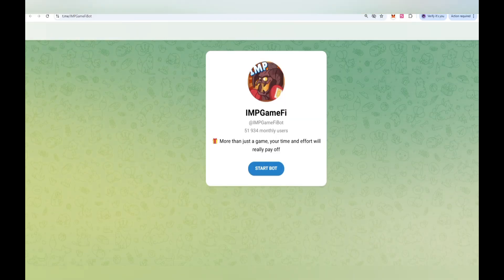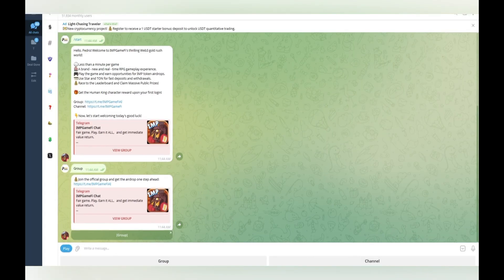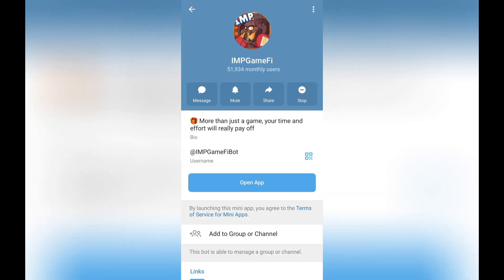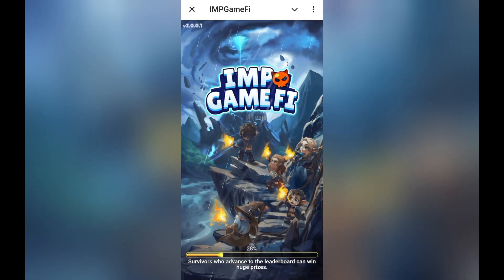There is also a board section showing how you can join. On the Telegram board, you can select the game and open it on your mobile phone. To participate, first come to the Telegram application — I will provide the username in my video. When you come to the site, click on the start option to open it.